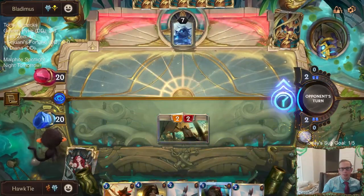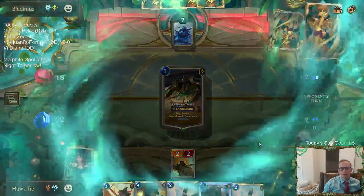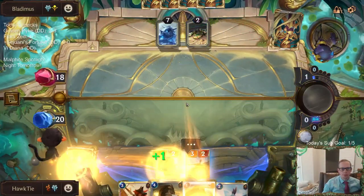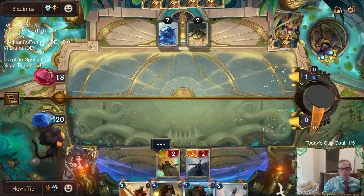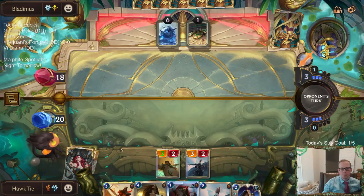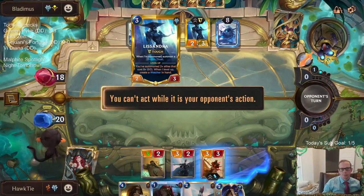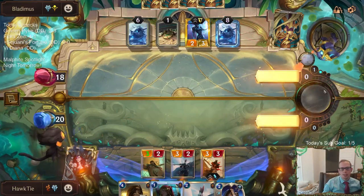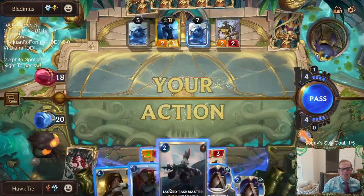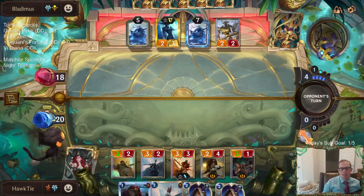Unfortunately they have the round-one Frozen Thrall. That's too bad because our curve is pretty good. Now we'll go Misfortune, then Island Navigator. Unfortunately they had like... this is as good as the first three rounds as their deck does. Lissandra is a perfect blocker against Misfortune. They had the round-one Frozen Thrall.